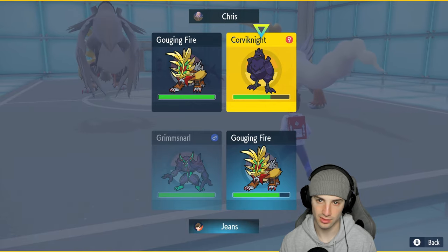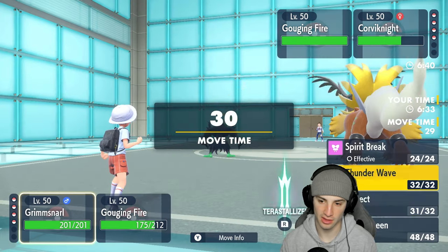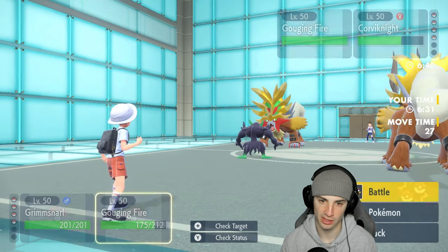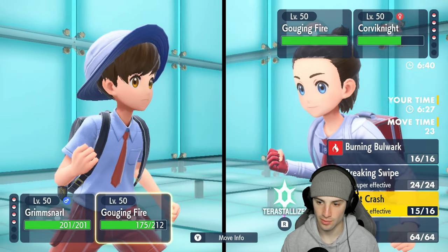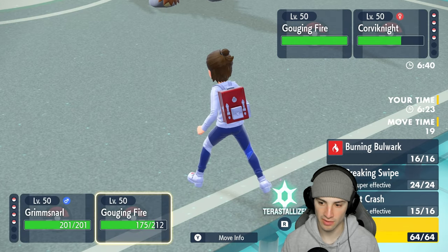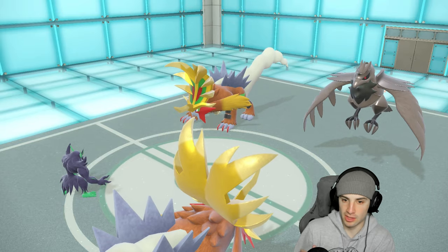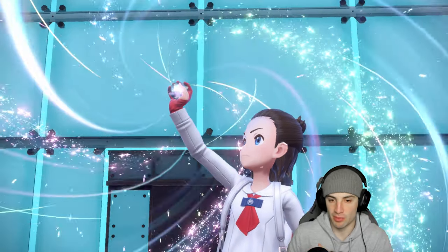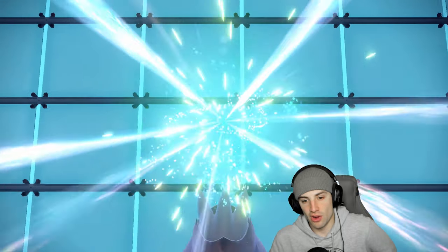If I Thunder Wave Corviknight, it still outspeeds me. Deciding to Thunder Wave their Gouging Fire instead. Actually switching to Howl — then Burning Bulwark to protect against Corviknight. Going to paralyze the field with Grimmsnarl using Thunder Wave. Corviknight goes for a Tailwind boost. Breaking Swipe can still do some nice damage.